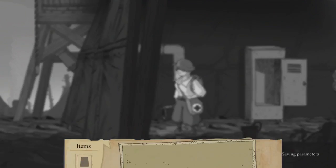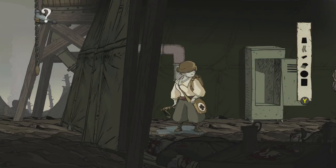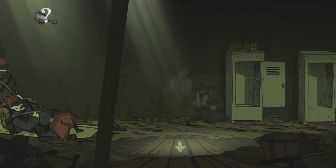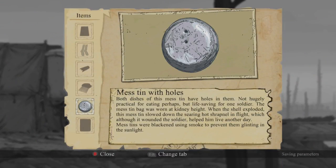Dirty socks — tallow socks! Socks soaked in refined tallow and coated with formal — the most effective way to beat the cold and damp, frostbite, and other ailments. That, at least, was what the adverts had people believe. However effective the socks were, the soldier's best friend was always a nice dry pair. I need to find a bottle because you're dying of thirst. Mess tin with holes — both dishes of this mess tin have holes in them. Not hugely practical for eating, but life-saving for one soldier. The mess tin bag was worn at kidney height. When the shell exploded, this mess tin slowed down the searing hot shrapnel in flight, which, although it wounded the soldier, helped him live another day. Mess tins were blackened using smoke to prevent them glinting in the sunlight.